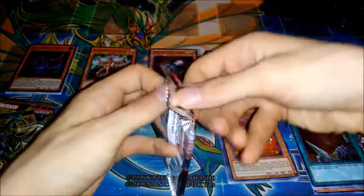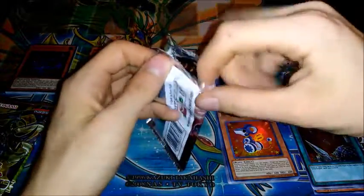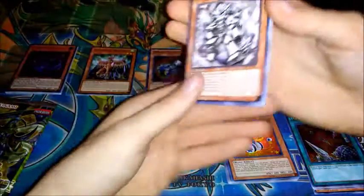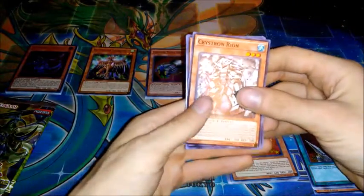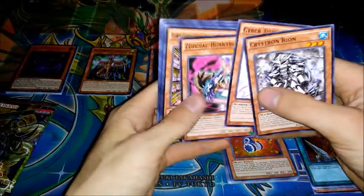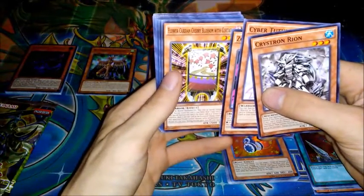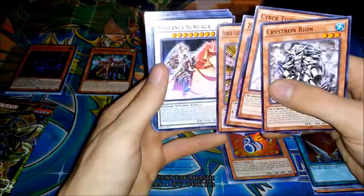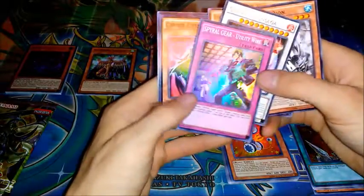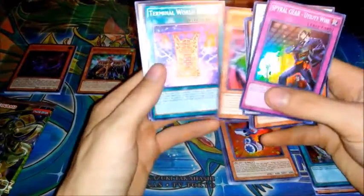Raging Tempest. We have Crystron Ryan, Sabra Tutubon, Zodiac Bunny Blast, Flower Guardian Cherry Blossom with Curtain, Shirinui Sun Saga, and Spiral Geary Utility Wire — well, that's pretty cool. Then Cypher Entranger, Terminal World, and Zodiac Ram Ram.